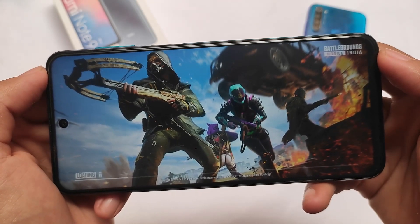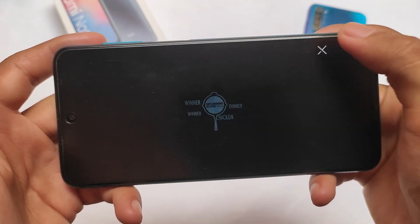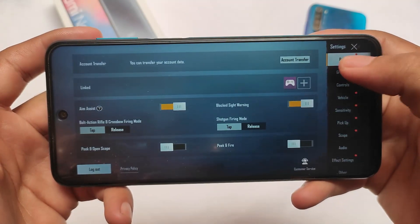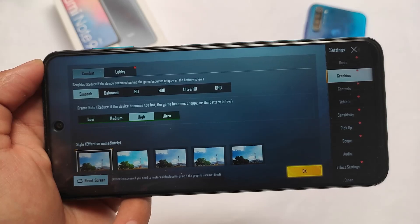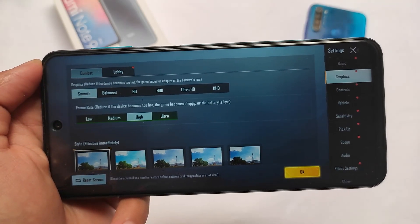I recommend not using two modules at the same time — only use one module at a time. Don't use multiple modules simultaneously for the same function, for example Magnetar or any other Magisk module that conflicts with this one in the graphics or smooth sections. As you can see, we currently only have High, Ultra, Medium, and Low — no Extreme option and no 90 FPS, because we had uninstalled that module.